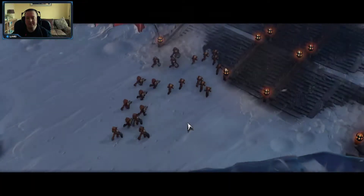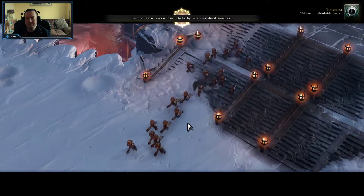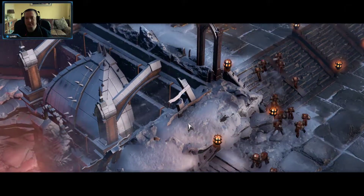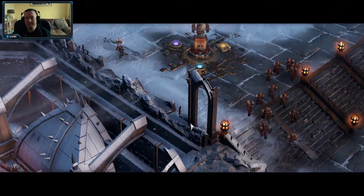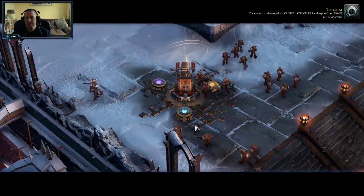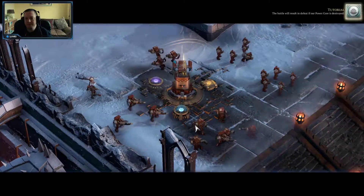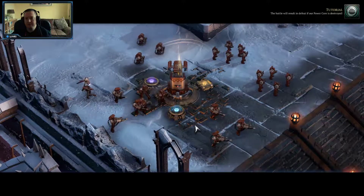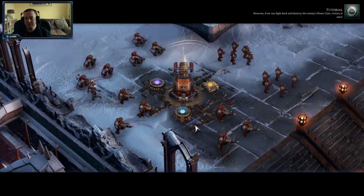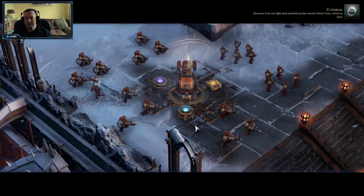Multiplayer tutorial. Welcome to the battlefield, brother. This tutorial will teach you the mechanics unique to a multiplayer match. You've arrived just in time. The enemy has destroyed our critical structures and exposed our power core for attack. The battle will result in defeat if our power core is destroyed. However, if we can fight back and destroy the enemy's power core, victory is ours.